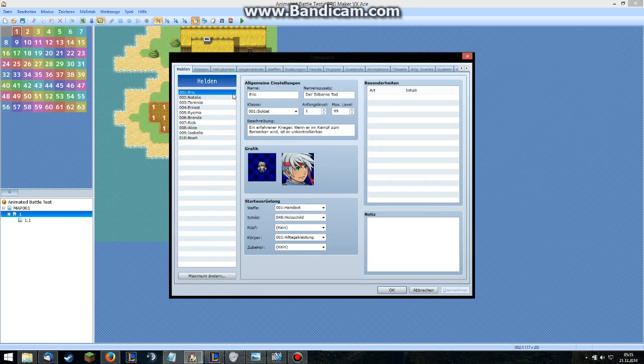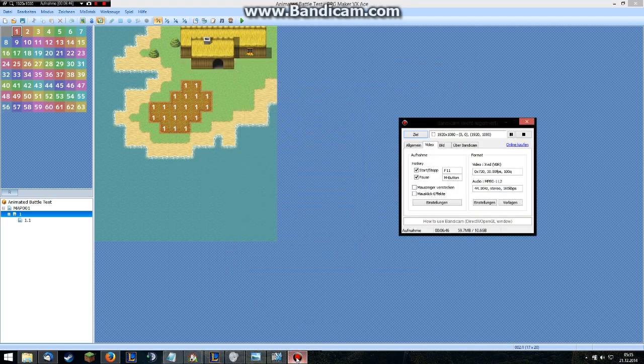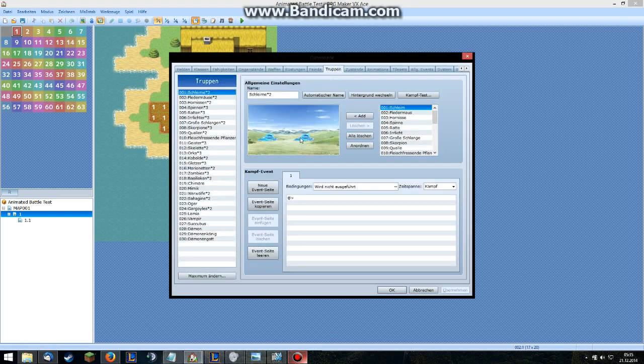Now we're going to go into our database and just type in the battler name — Eric. Then go into Enemies and use the same battler name — Slime. Then we need to do one more thing: go into the database again, into Troops, and we have to move the enemies here, because we want to have our enemies on this side and ourselves on this side.